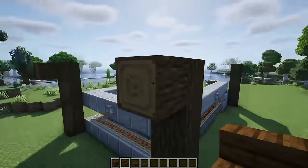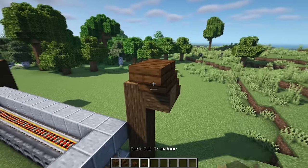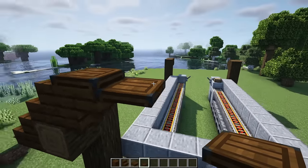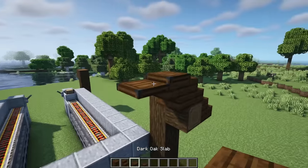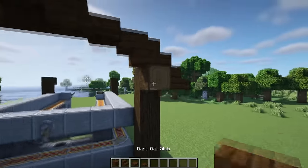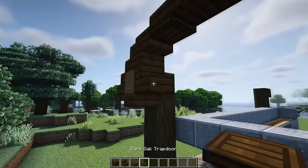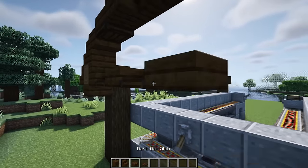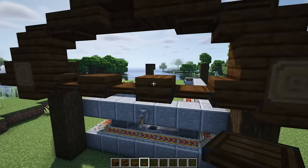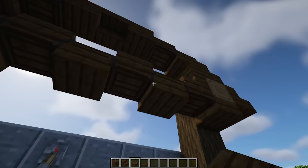For the roof, start with a dark oak stair on the outside of the log as well as one above it. Then have an upside-down stair just on the back of it with a dark oak trapdoor in front and on top — same again on the other side. Then have a slab on top of that trapdoor with a full block beside it and an upside-down stair in the middle. Have a dark oak slab underneath that log on both sides, then a stair placed down, and then alternate between trapdoors and slabs all the way across. Underneath the stairs and slabs add another trapdoor, and lastly add one, two, and three dark oak slabs.